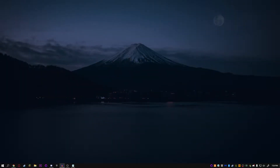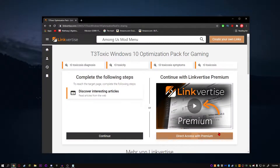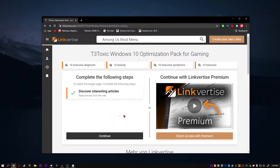For the first step, you're going to go into the description below and click on the optimization pack link. It should take you to this website. All you want to do is click 'Free Access with Ads' and click on 'Discover Interesting Articles.' Just click on the X — ain't nobody getting any free advertisements from me. It should give you a timer for how long you need to wait.